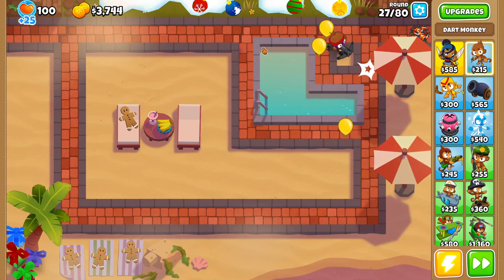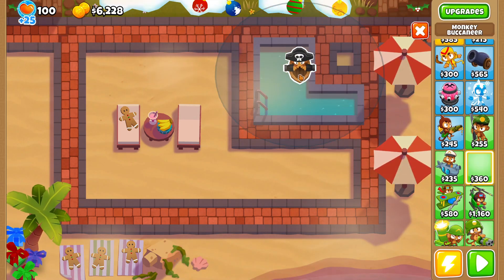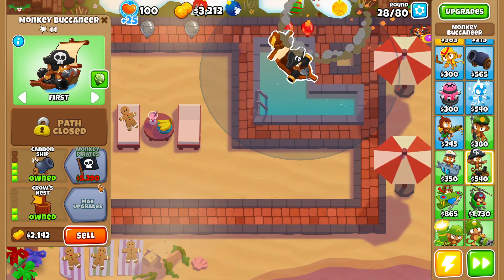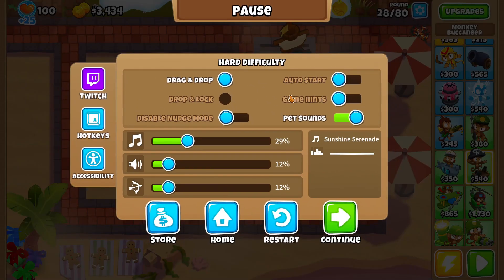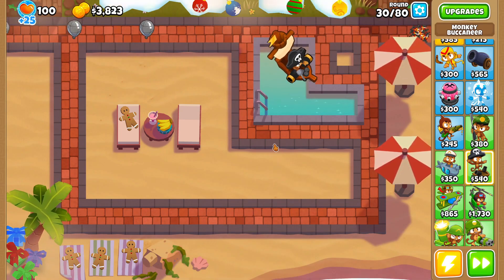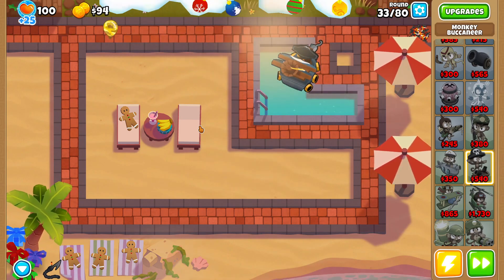Alright, so round 27 — we'll go ahead and turn off our auto start because we're going to sell our dart monkey after this round. Let's sell our dart monkey. We have six thousand dollars to work with. We'll place down the monkey buccaneer right here and upgrade it up to cannon ship, then grab Longer Range and Crow's Nest. Monkey Pirates is going to cost us five thousand two hundred and ninety dollars. This is a relatively long map so the cannon ship should hold until we can afford the monkey pirates.